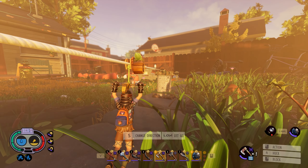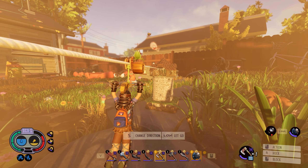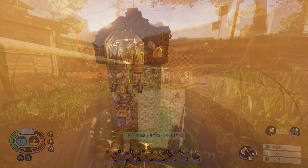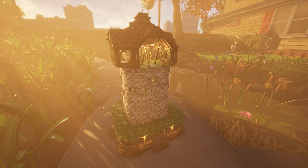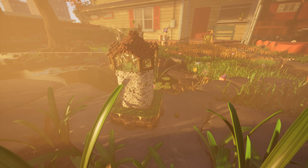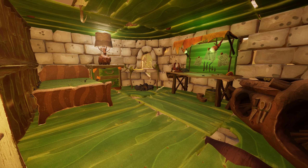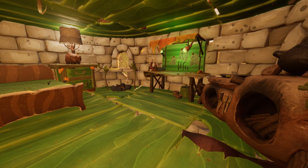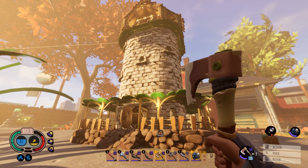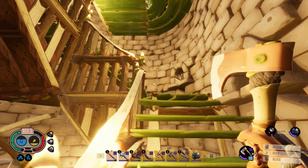Hello everybody, CaldronWizard here, and today I'm going to be showing you how to build these fancy zipline outposts in Grounded. These towers are a stylish way to set up a zipline network all across the backyard, letting you travel quickly and safely between key locations. I've also designed these towers to include an additional apartment space near the top with all of your essential survival needs. Each tower not only serves as a node in your zipline network, but can also serve as an emergency outpost as needed.